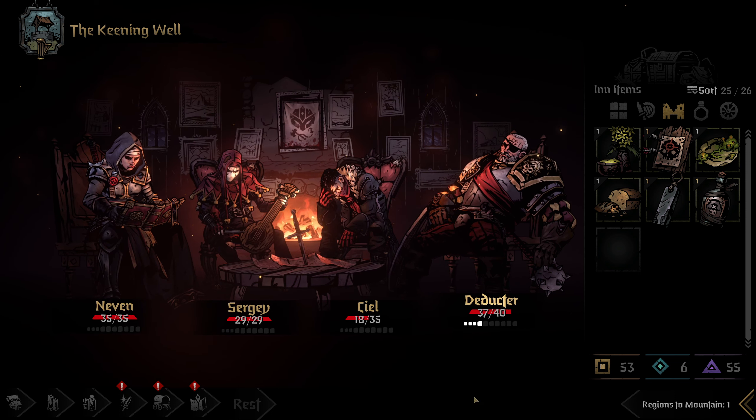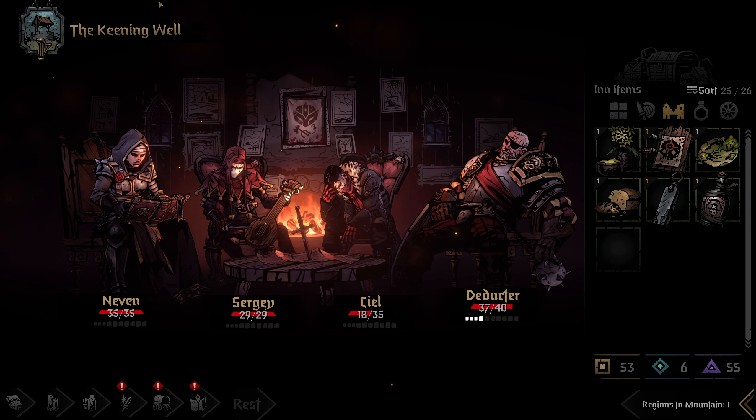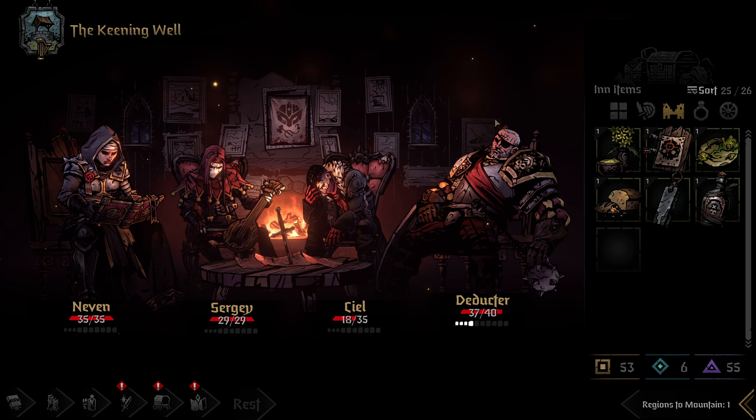Before we continue, I just want to call out the attention to detail in this game. It's kind of like Battle Brothers, where you don't notice it until you really look for it, and when you really look for it, it is astonishing. You can see some animations flickering in the back, there are some lights, but when you hover over a character like the man-at-arms, the screen very subtly shifts. Hover over the Vesto, it shifts just to center her a little bit more. Same with the Jester — look at that attention to detail. That is astonishing. When you hover over the character, there's a little animation that plays — just these tiny little details.